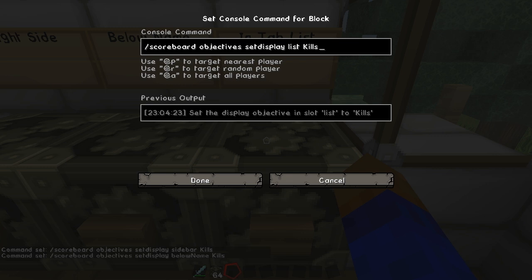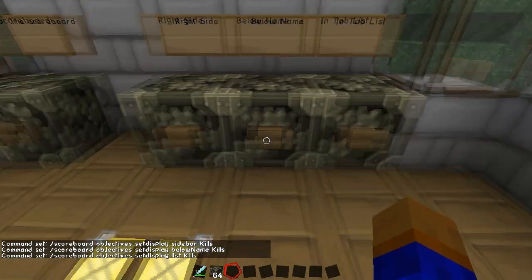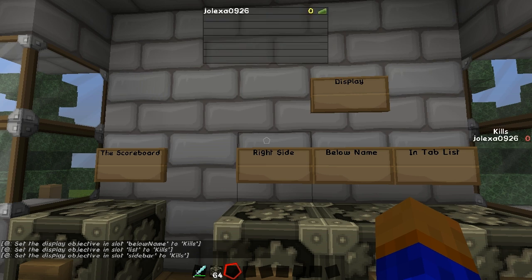And then in the tab list, you just type list. Very simple, very easy. We'll activate all three of these, and you'll see that the server is telling us we've now displayed it in those three areas, and you can see that they popped up.